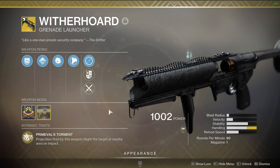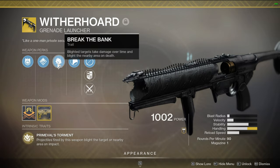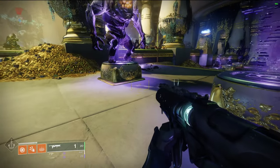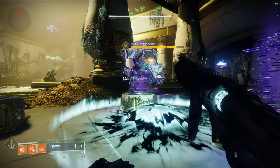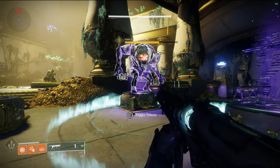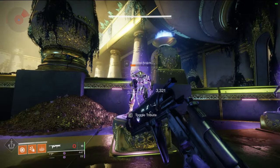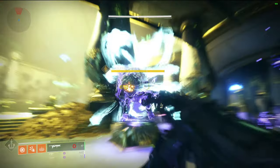It has the perk Primeval's Torment — projectiles fired by this weapon blight the target or nearby area on impact. Plus it has Break the Bank: blighted targets take damage over time and blight the nearby area on death. Essentially you shoot the ground and it forms a taken blight that does damage over time with a good bit of damage. Or you can shoot an enemy directly and it does damage over time, and if that enemy dies it also drops the blight. The damage over time is actually more if you direct impact an enemy than if you just shoot it on the ground.